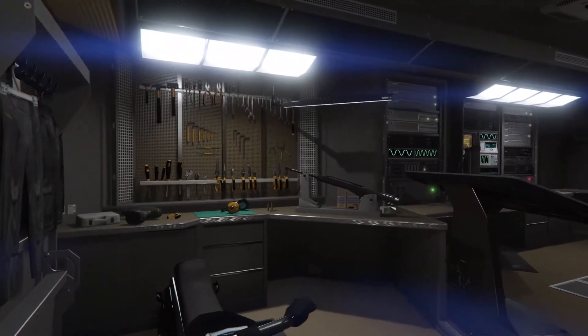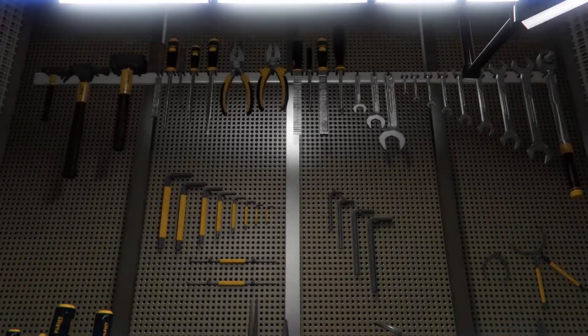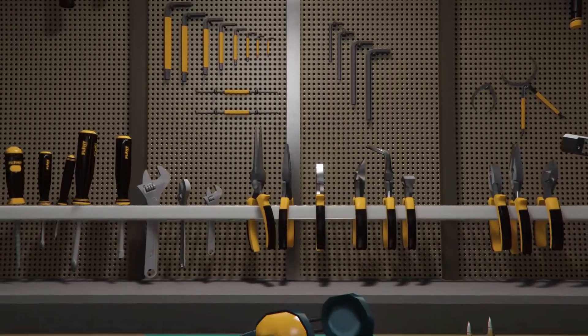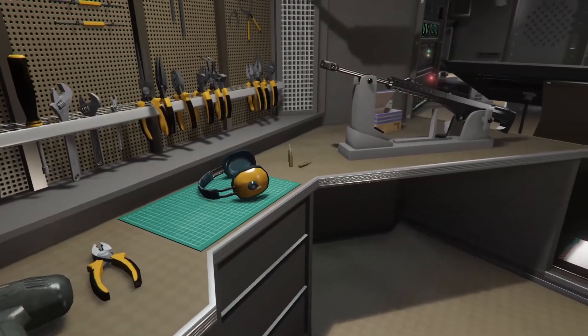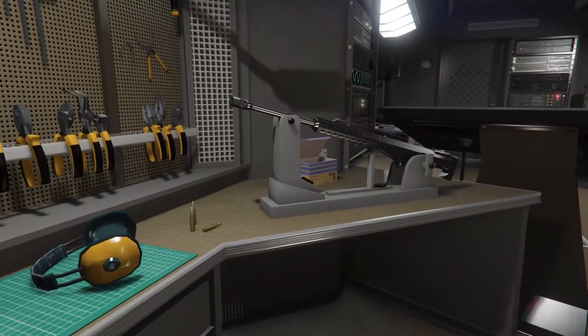Your weapons workshop is over here. For the kinds of jobs I have planned, you're going to need some serious hardware, so it's for the best you got one. The workshop will allow you to buy and upgrade a range of weaponry into superior Mark II variants — or make them look pretty, if that's what you're into.